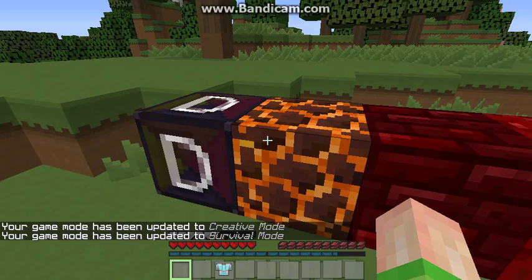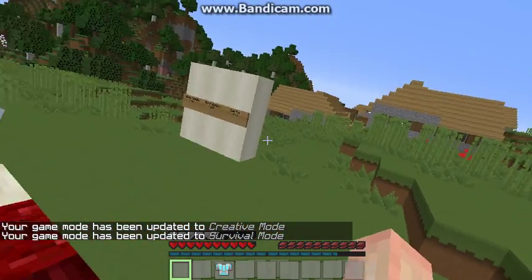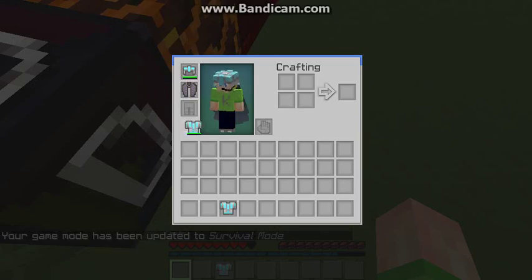If you stand on the magma block you actually get hurt, kind of like hellstone from Terraria. But it's not that useful — it's just one of those decorative blocks, I guess.